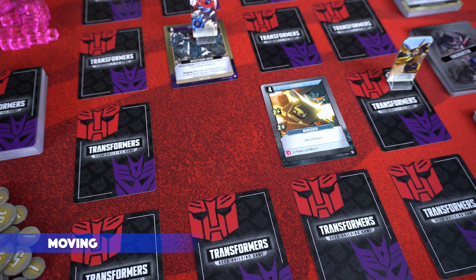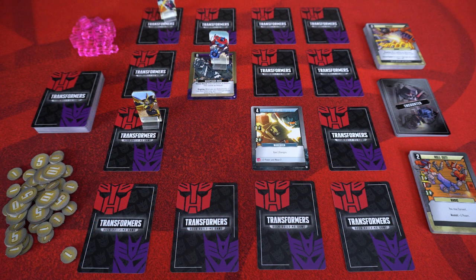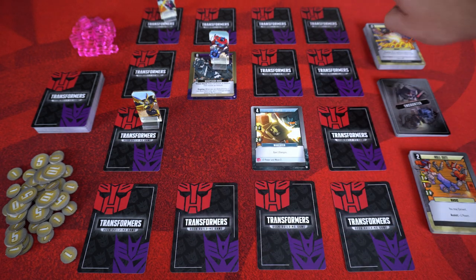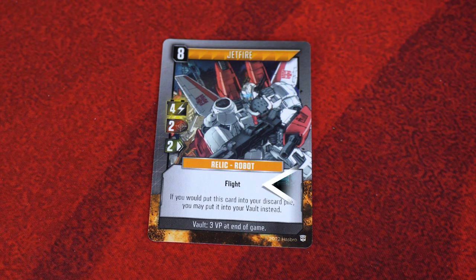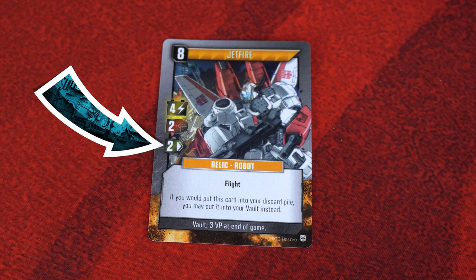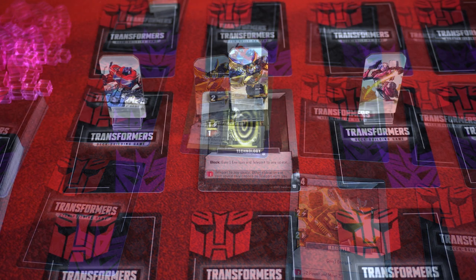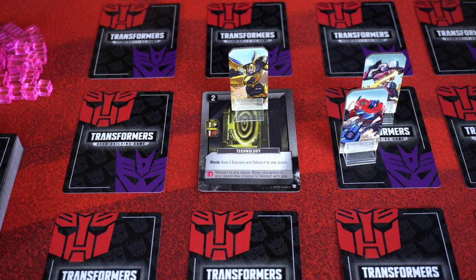To move your Autobot around the matrix, spend one move point for every space you want to move, regardless if that space has a card or not. When moving, you can only move orthogonally — up, down, left, or right. No diagonals. Unless you have flight: if the card you played has the flight keyword in bold, you can spend the move points generated by that card to move diagonally or orthogonally. You're free to move through and even share a space with another player character.